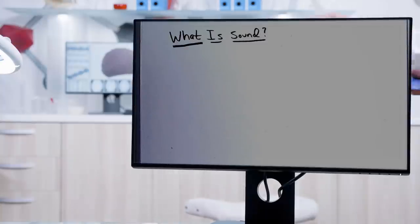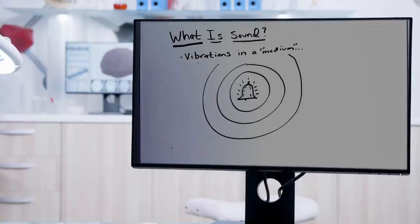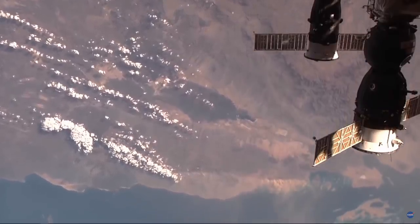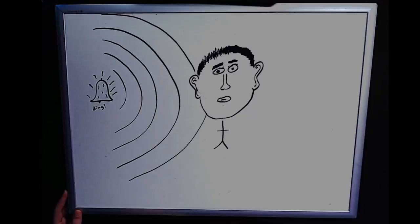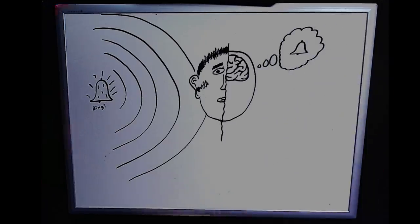Here's the TLDR: sounds are vibrations, or waves of pressure through some medium such as water or air. Without vibrations, you have no sound. Without a medium, you have no sound. Our ears work to gather these waves, funnel them down our ear canal to our eardrums, causing them to vibrate in a very specific way that's eventually interpreted by our brains as the sounds that we hear.